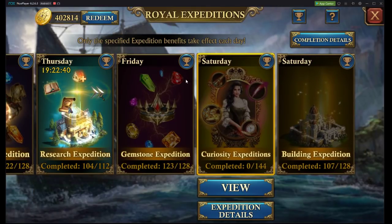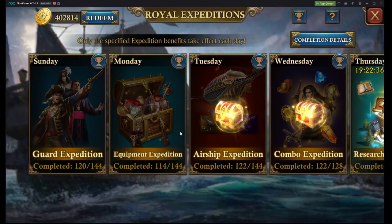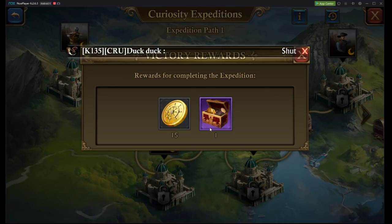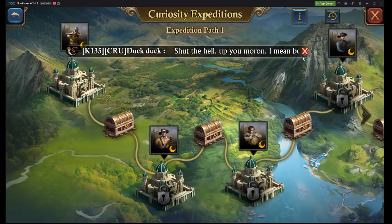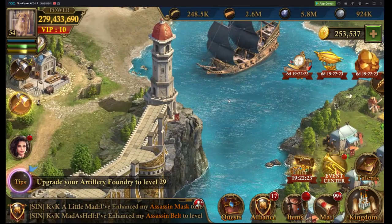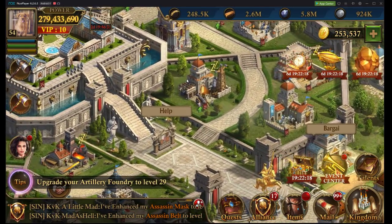Now we have a new Saturday event which is going to be Curiosity Expeditions. Let's see what rewards we can get from this. So now we can actually gain some curiosities for free, which would be really nice. It rewards you for spending a little bit and will make your lives a little easier.